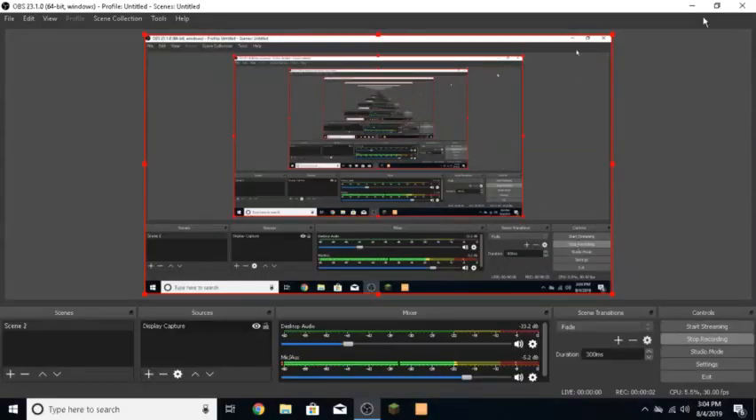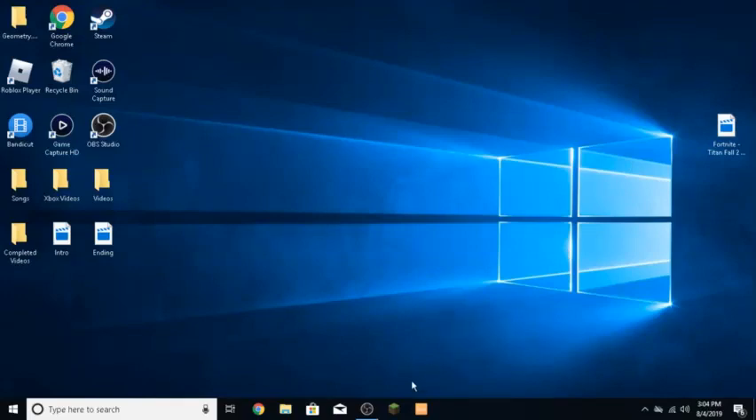What's up guys, welcome back. In today's video we're going to be doing another tutorial on how to download Crazy Craft on T Launcher. The first thing you want to do is open up T Launcher and just wait for it to load up.